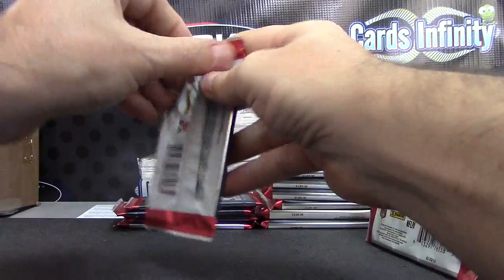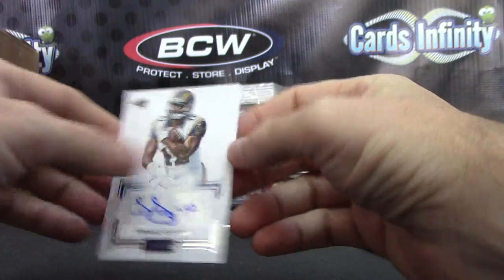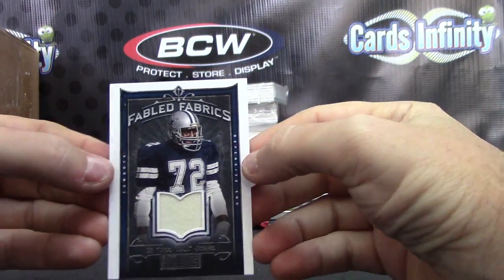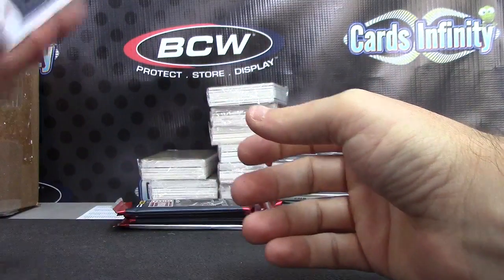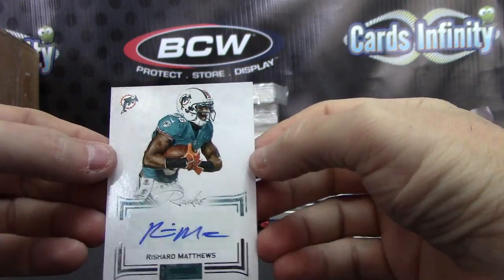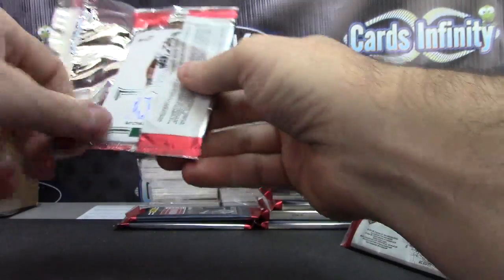There we go. Number to 140, Terence Ganaway. Game used jersey — Fabled Fabrics, numbered to 49. Rashard Matthews, numbered to 140.